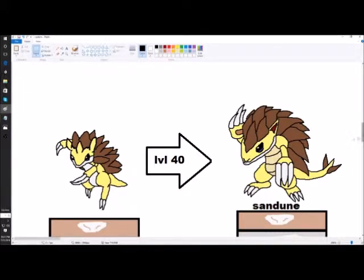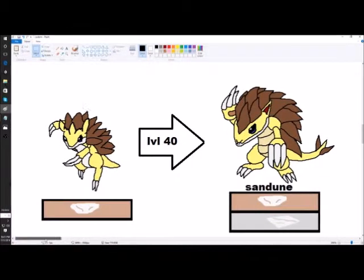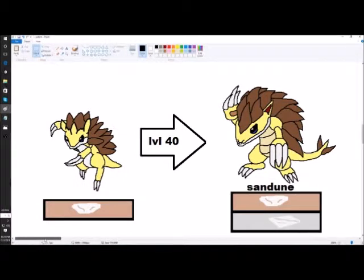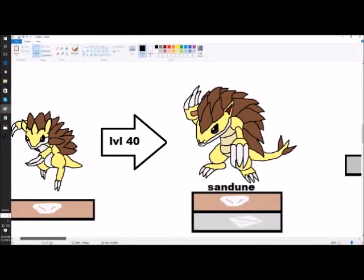Moving on to evolutions — here's Sand Dune, which I'm pretty sure you guys saw, but I don't think I talked about it. So might as well go over Sand Dune. It's Ground-Steel type, an evolution for Sandslash, because Sandslash is good but could use an extra buff. Sand Dune is pretty simple but I'm happy with it — it's pretty cool. It's Steel type, so it'll be more speedy with high attack.